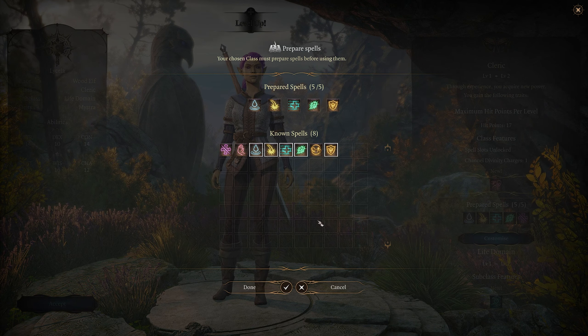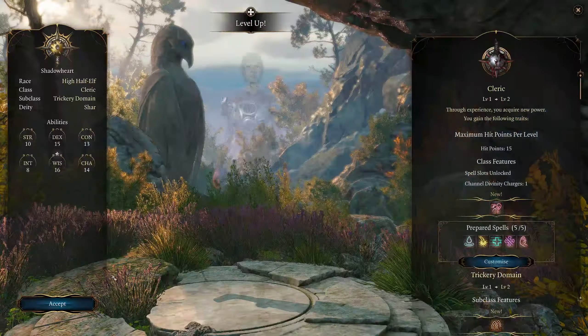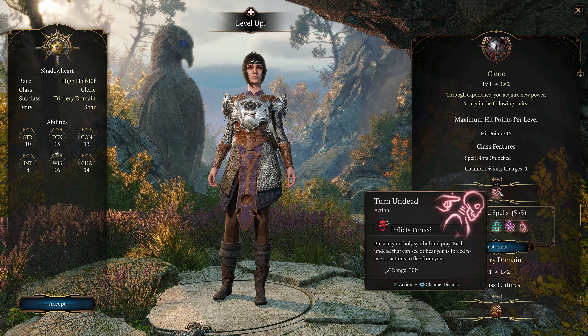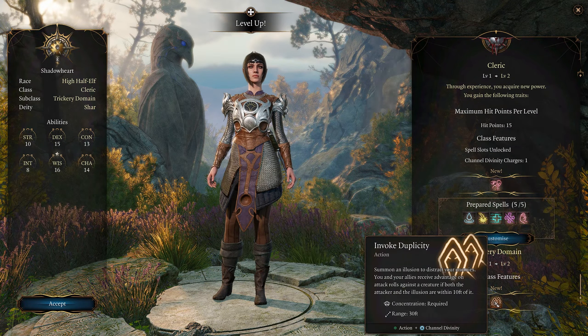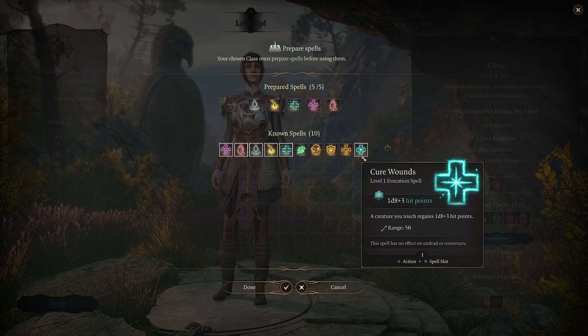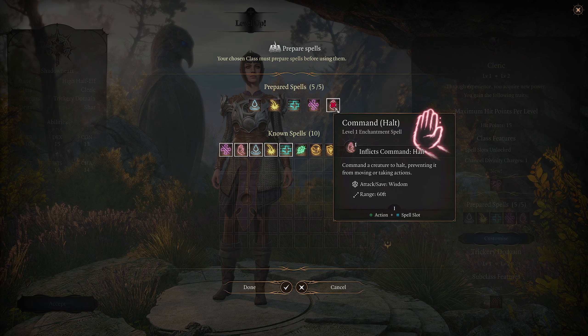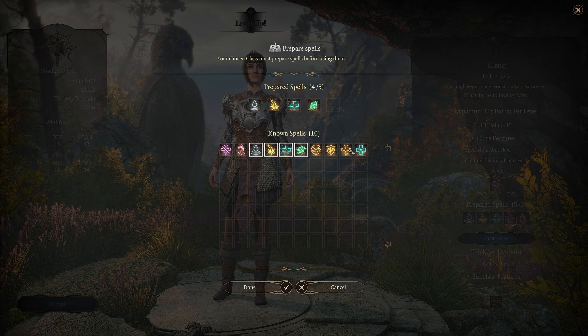I think I'm more likely to use Shield of Faith than Bane. Gale we already did last time - he managed to have just enough XP when we gained him to the party. Shadowheart also gets channel divinity for Turn Undead as well as Invoke Duplicity, and for spells we'll take Inflict Wounds and Bless.